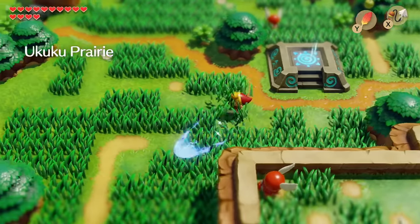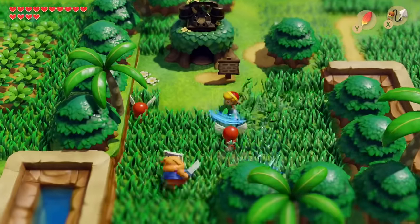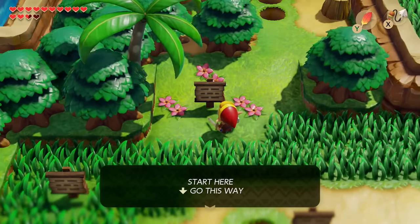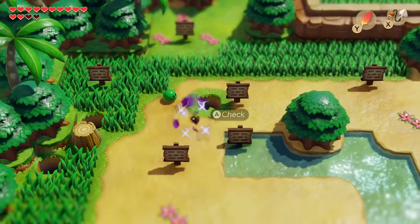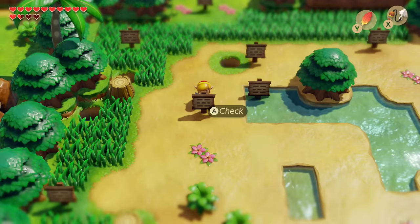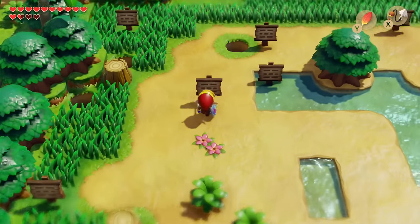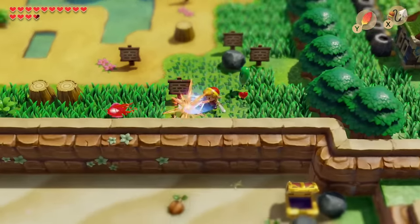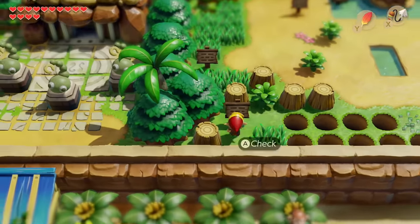From the prairie, equip your hookshot and we're heading down to an area that was previously inaccessible. We hookshot into that tree stump and down here you have to read the signs in the correct order — if you read them in the wrong order you have to start over. When it says 'go down' you'll be facing the back of the sign and it says 'the writing is on the other side.' Read the other side: go this way, this way, this way, destroy the boxes, go north.